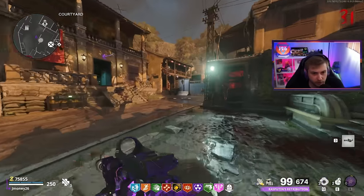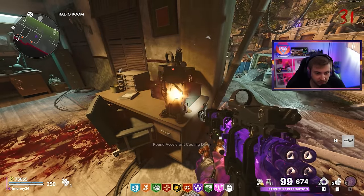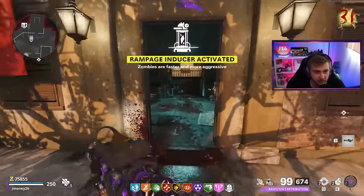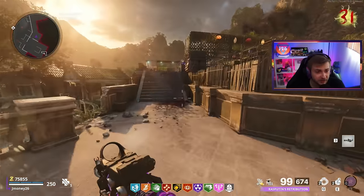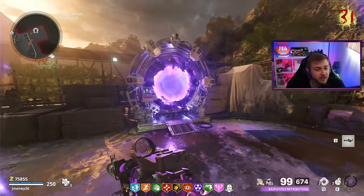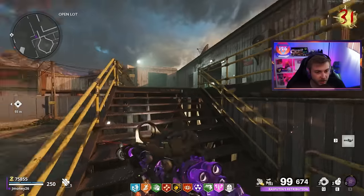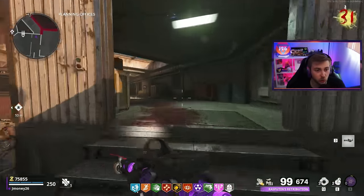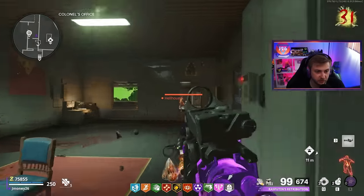Let's go turn on the Rampage Inducer, which is also something that's coming back in BO6. I don't know if it's going to work exactly the same as this, but my one ask for it is that it doesn't end on round 55 — make it extend past health cap. Because the time it saves between rounds is so nice when you're trying to high round, and the rounds go so slow after you get to like round 56 and above. So add that to my list of demands.